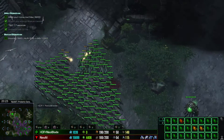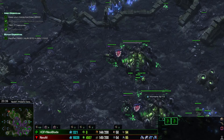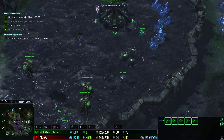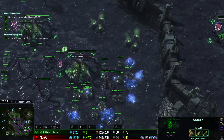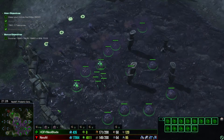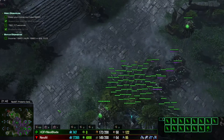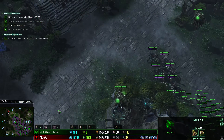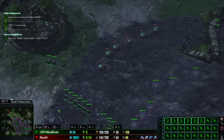Now I'm at 200 supply, so I have to a-move my zerglings into the zone of death. Since I'm not allowed to take gas, I have to improvise and I will build a hatch there.